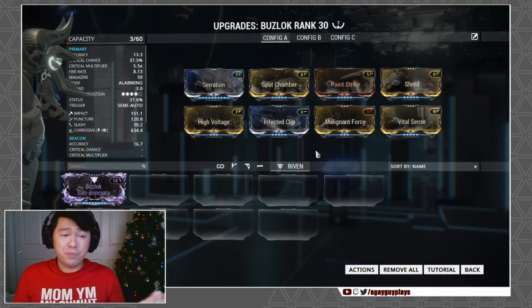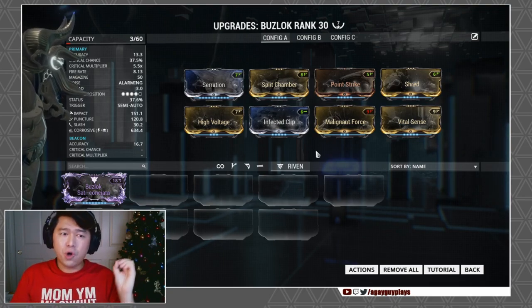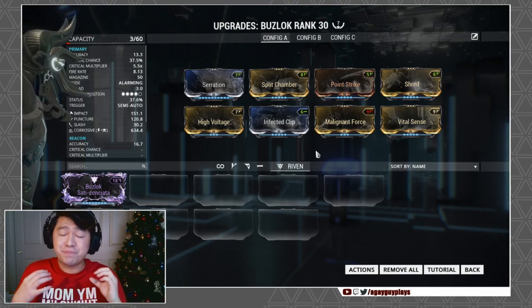For the build, it's all pretty standard — we toss in a Point Strike and Vital Sense to further drive home the critical narrative. With the homing beacon attached, we actually have an 87.5% chance to crit against an enemy with a 5.5x crit multiplier, and that is actually pretty intense.